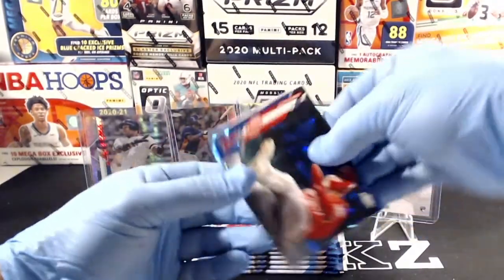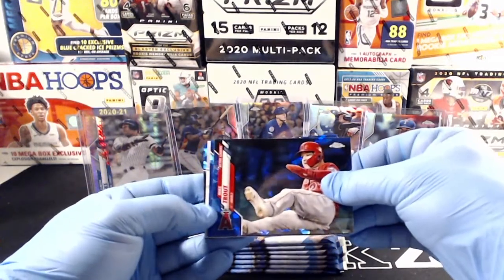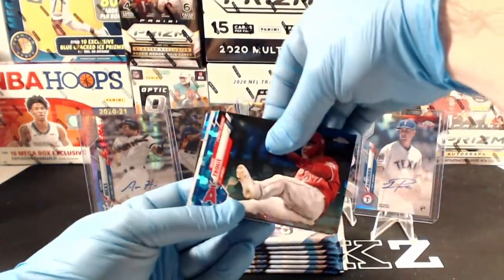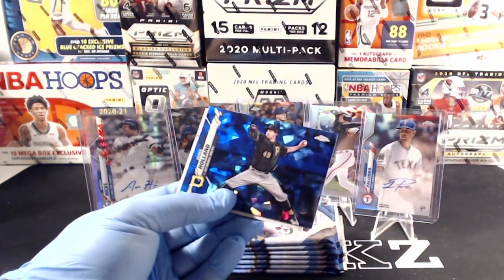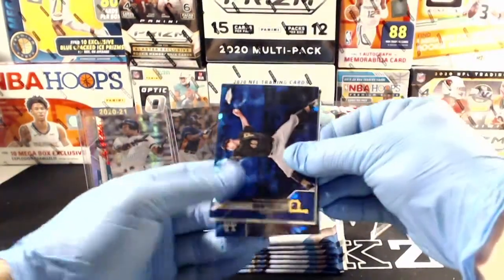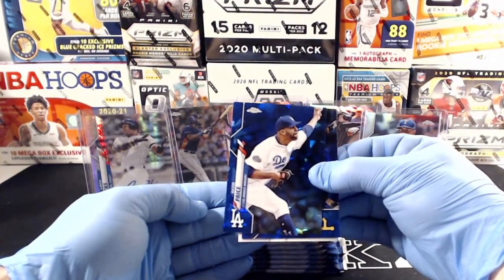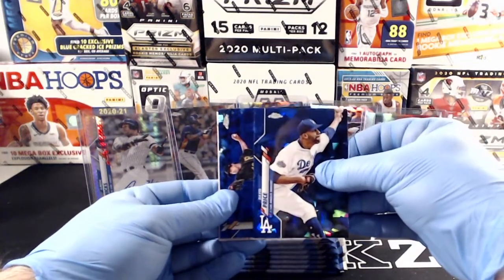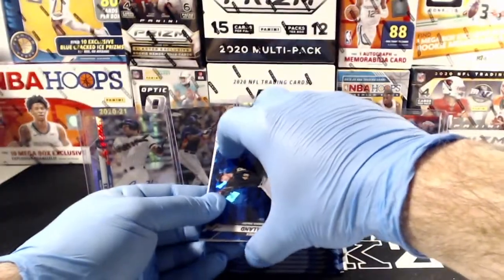Look at that start — Mike Trout for the Angels! I think we got our auto in here as well — we might save that for last, just to give us something nice to end on. Nice start there with the Mike Trout. We got Derek Holland, and behind the auto I should say we got David Price. So I think that's going to be our auto or it might be our color parallel — we're going to save that one for last.